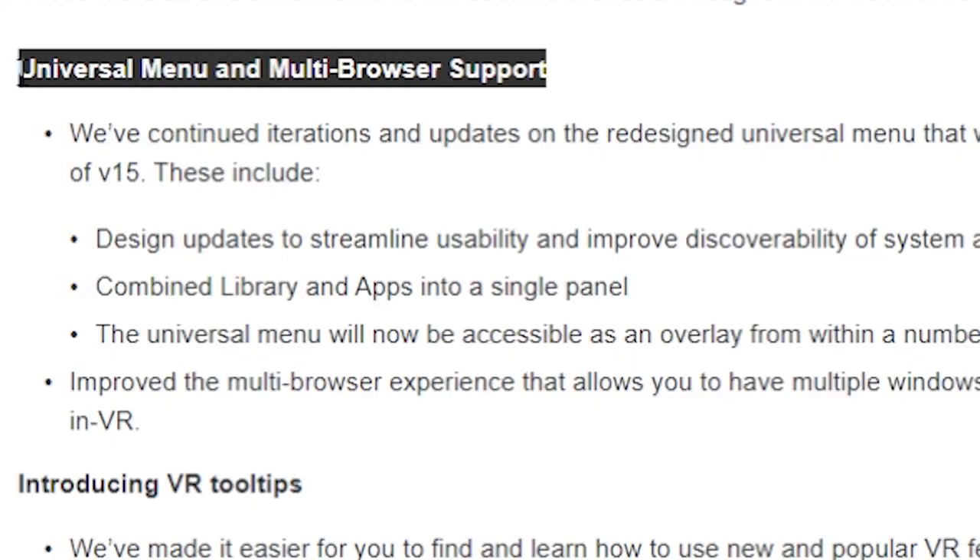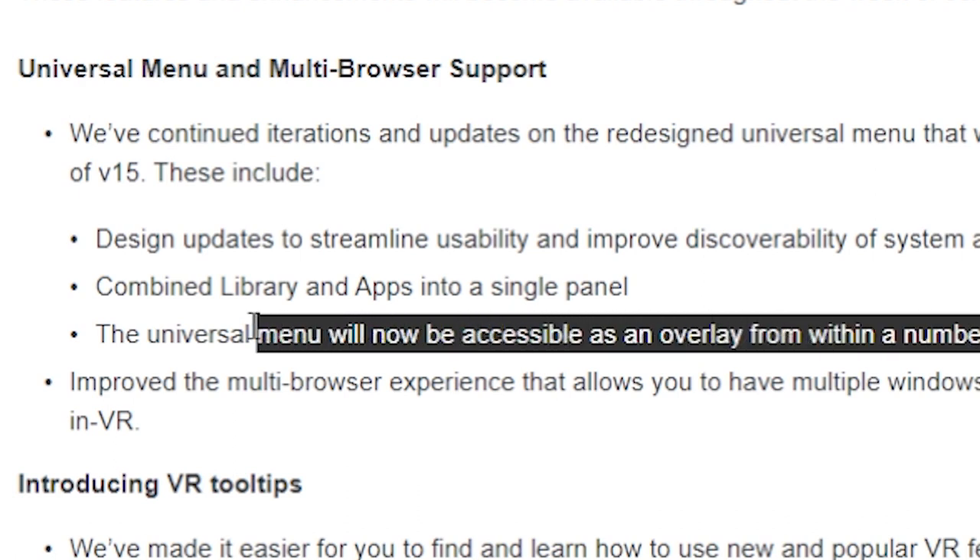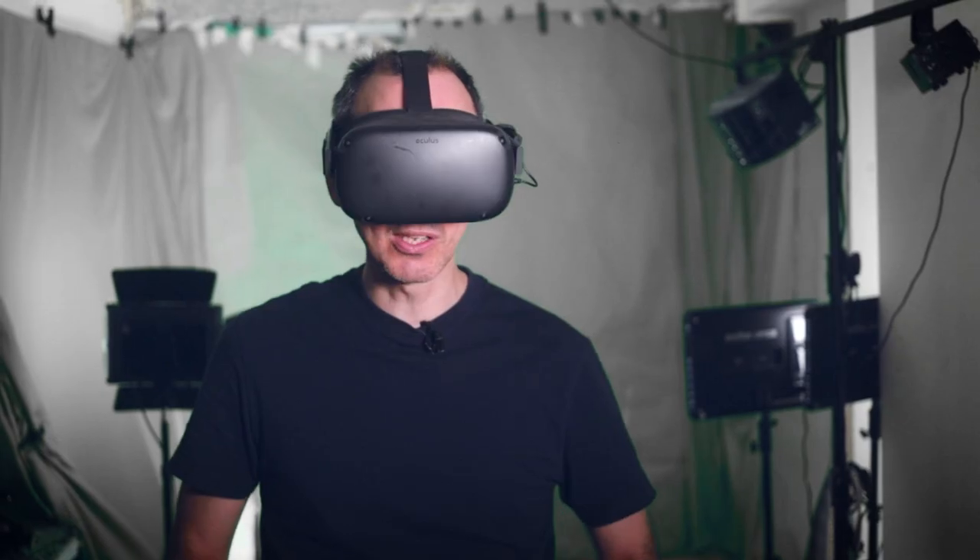One of the changes they've made is enabling people to access the universal menu directly inside an app, so you don't have to quit the app and then go back to the universal menu.